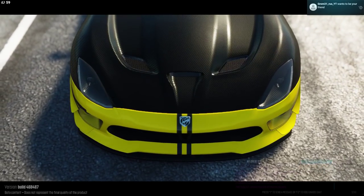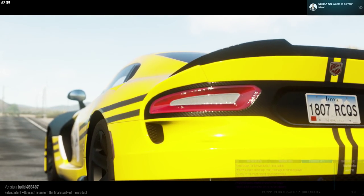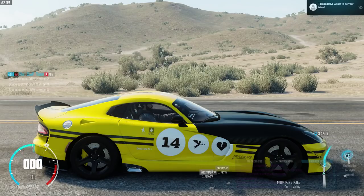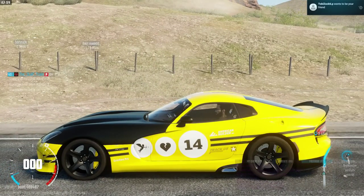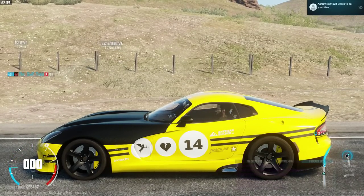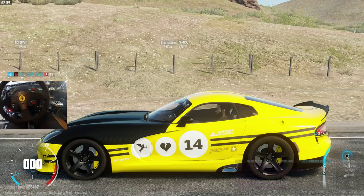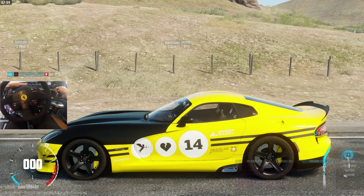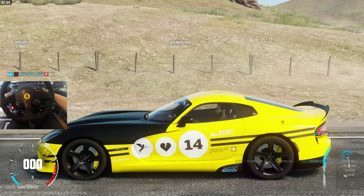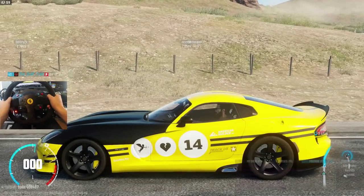If you already own The Crew, you can get the expansion edition. If you don't own The Crew, you can still get the expansion content as part of the Crew Wild Run edition. Now, enough talking — we gotta start driving. We have our beautiful Viper GTS here, perf package. For today we have our wheel setup engaged: the 599 EVO rim, TX wheel base, TH8A shifter with the clutch, T3PA pedals at the bottom, and our wheel stand pro holding everything together.